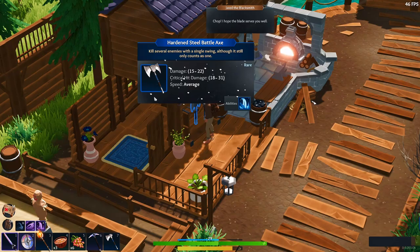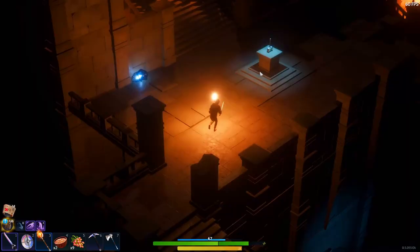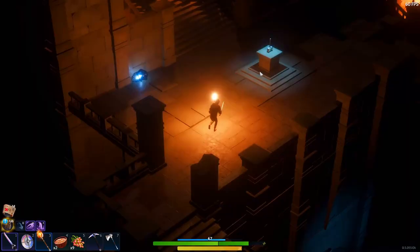So starting off, there's basically three ways to acquire weapons from the game: crafting, buying from the blacksmith, or finding them just while exploring.